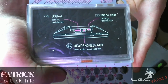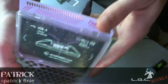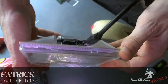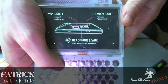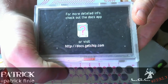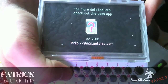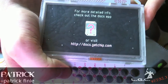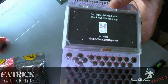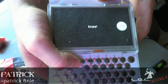USB-A. Headphone auxiliary. Micro USB. Everything looks legit. For more detailed info, check out the Docs app or visit docs.getchip.com, which is actually a very useful place. The wiki is also useful. I've had to use it to diagnose the power fluctuation issues with this, which I just recently connected the battery to — that Strider's going to be getting. Good battery, brand new. Can't use it. ENJOY!